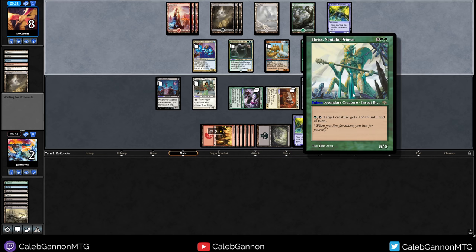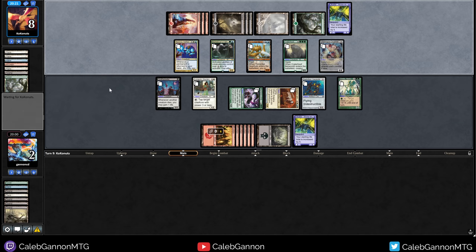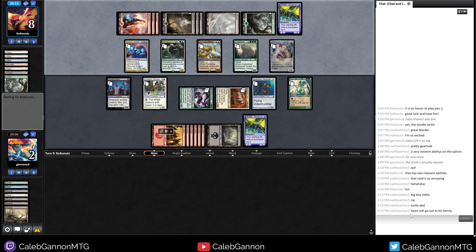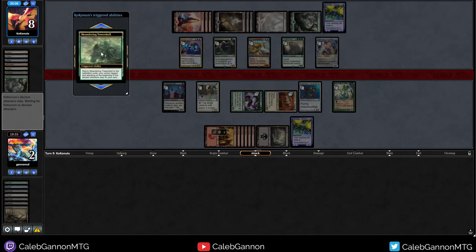I've also never seen this card before. Insect? I'm guessing a druid, cause everything's a druid. So we can beat everything except a haste creature — actually we can still beat a haste creature. That's game. Took down the crater hoof. Poor turtle. I wish he could come back.